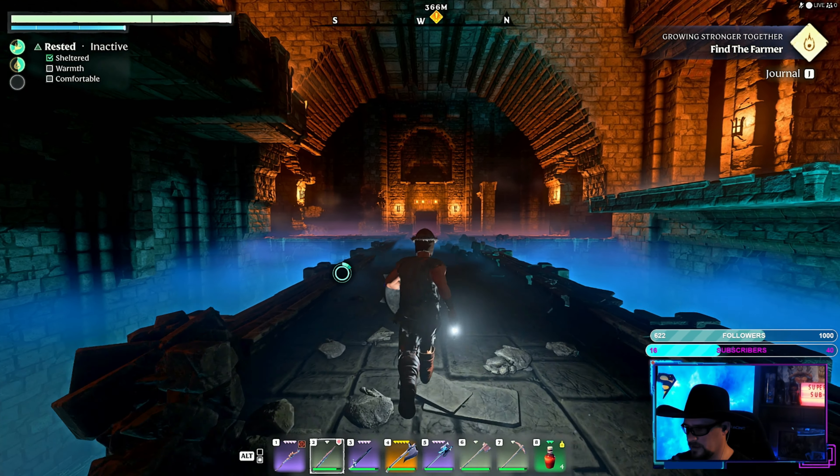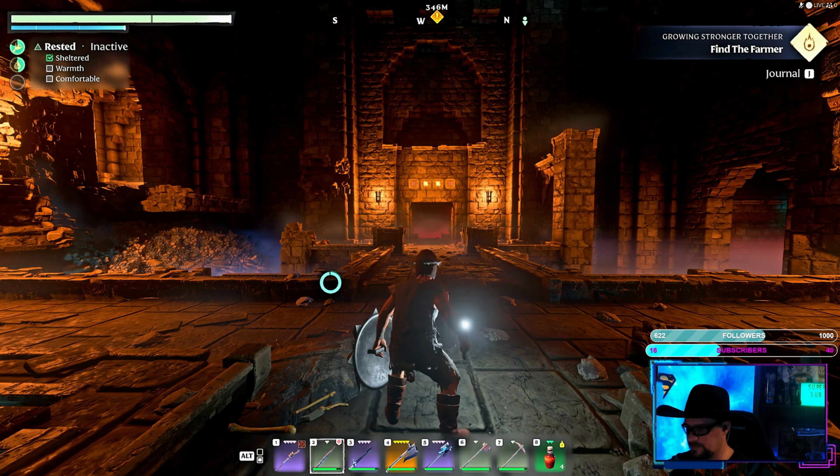You're gonna see right above that door — you gotta have four yellow lights on it turned on for that gate to be open.